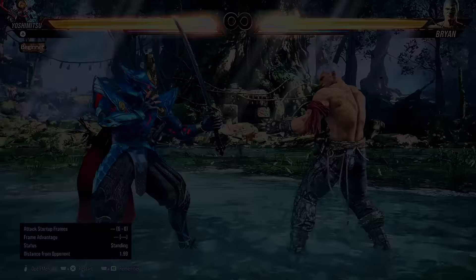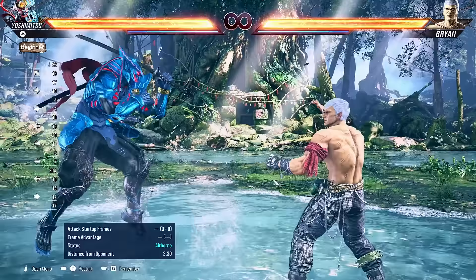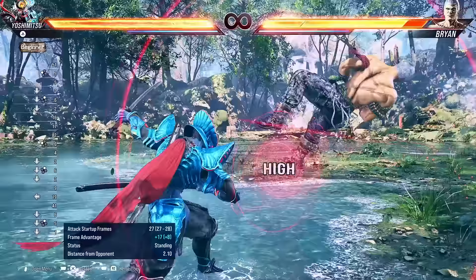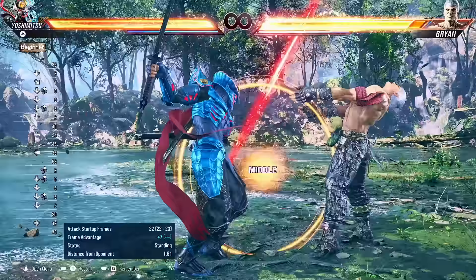So those are some pretty good basic attacks to get you started with Yoshimitsu. Next up, let's talk about the mid-range — a bit past jumping distance. Yoshimitsu has a sword, and that makes him really good at this range. Check out down 2 — look at the range on this thing. Down 2-1 also has fantastic range. Down 2-2 is also really, really good. They're a bit risky on block, so be careful with that, but they're just so good for whiff punishing because the range is incredible.